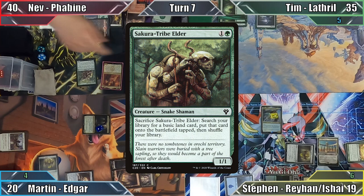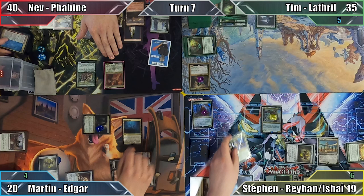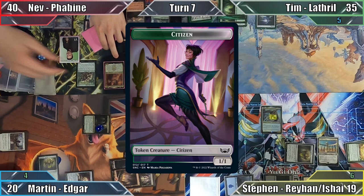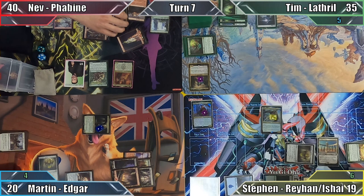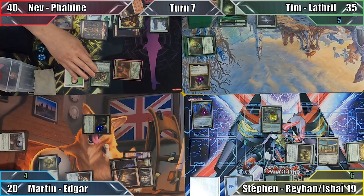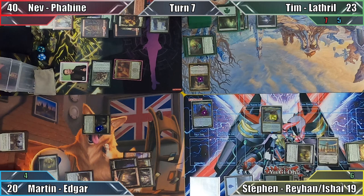Nev once again moves the top card of his library to the bottom with his Ascendancy and casts Selvala, Explorer Returned. Steven puts another plus one plus one counter on his commander, and Nev moves to combat. Faebine's parlay ability triggers and everybody reveals the top cards of their libraries. One land is revealed, creating Nev a 1/1 citizen token, and three non-land cards are shown, giving all of Nev's creatures plus three plus three. Everybody then draws the cards they revealed, and Nev activates his castle's ability. His creatures get a further plus one plus zero, and Nev attacks Tim with his commander and hasty citizen. Tim takes a whopping 12 damage, and Nev passes to Tim.